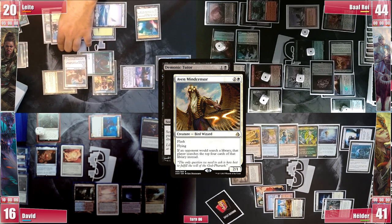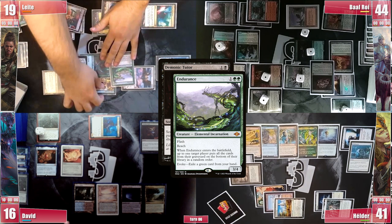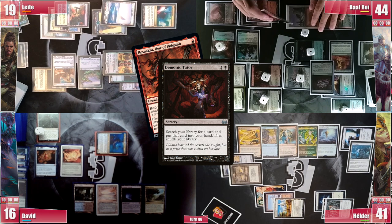Endurance targets Baal to deprive him of his LED to prevent abuse from Lurus. Baal looks at the top 4 but doesn't find much — only a Rusnok, Hare of Groga — triggering Shannid to draw a card and lose 1 life. Eventually he is forced to pass with nothing to do with his black mana.